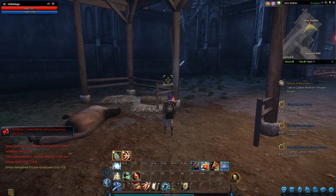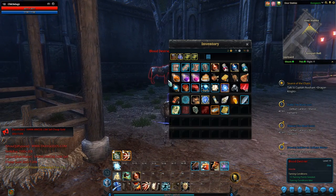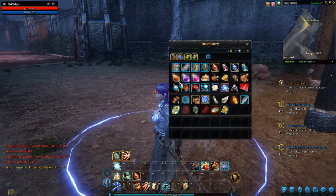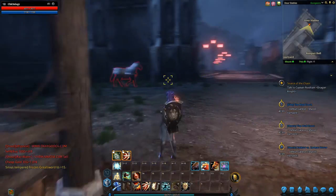Welcome back laggers to another episode of Riders of Icarus. So I killed Caroline — whatever his name is — and he dropped the Destrier mark, and it's used to tame that thing.